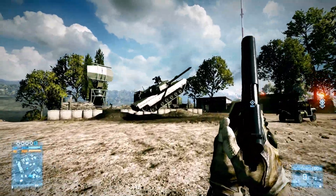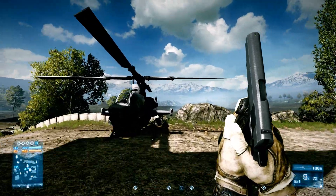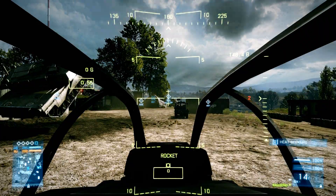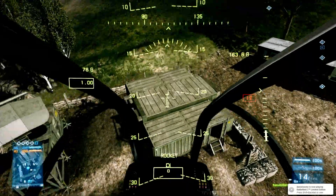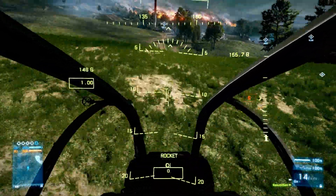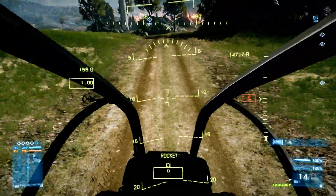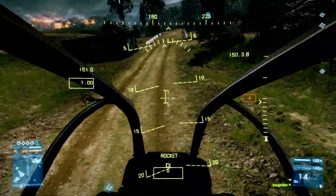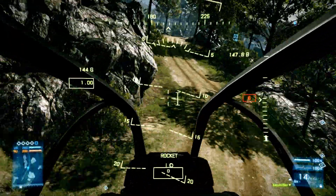Once you are getting the hang of it, you can start practicing some more advanced stuff. The best map for this, in my opinion, is Caspian Border. There is this awesome road you can follow flying low, which has some pretty neat corners requiring fast turning and fast thinking, and it really helps you learn to fly better.